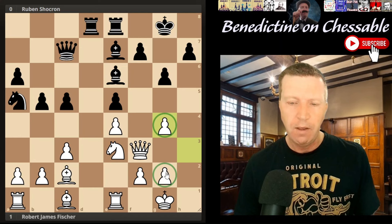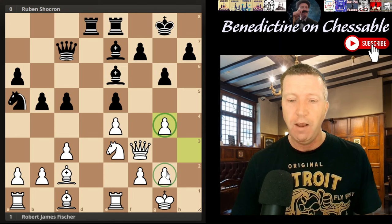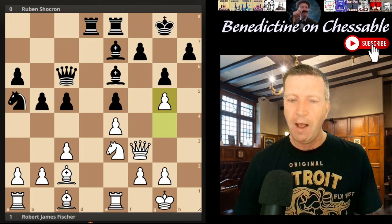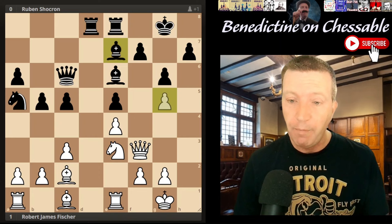I think this is quite instructive - don't worry about messing up your pawn structure. If you're playing for a king-side attack, just go for it. The pawn here is not weak anyway, it's actually quite useful. So let's carry on - this move was apparently a novelty at the time, or it certainly caused quite a bit of fuss.